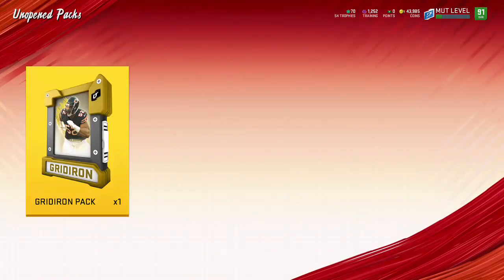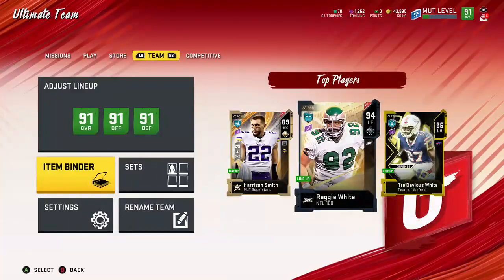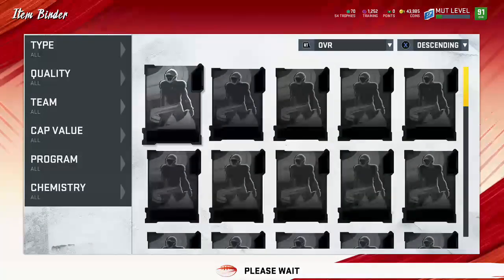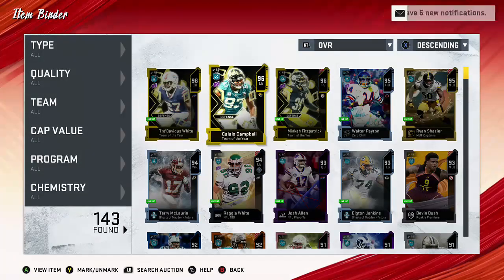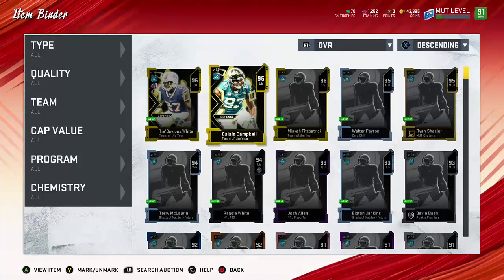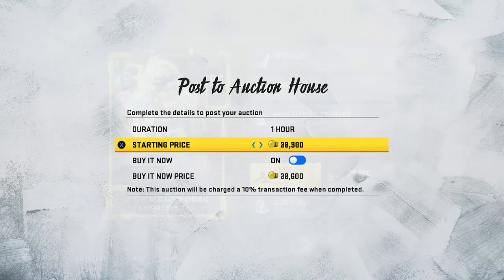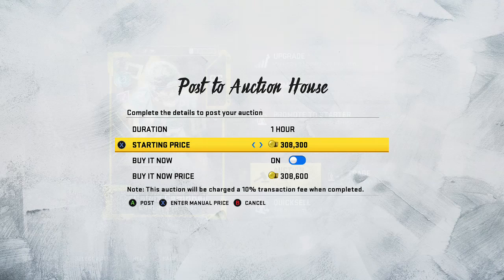Kaleas Campbell. Alright, we got Kaleas Campbell. Not bad — not the one that's going to really make many coins, but pretty much just break even there. We get our things back and we can do this again. 310,000 — we paid 277,000 to make this. 10% off — I'll put it up for 309,000 or 308,000. Try and get him out of here. Either way, we're going to make a couple of K profit or pretty much just break straight up even.